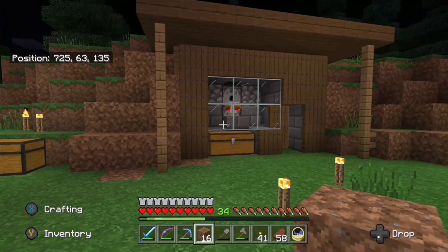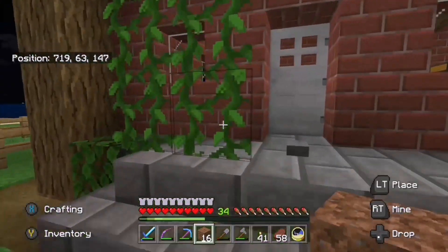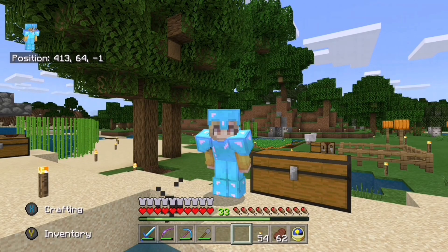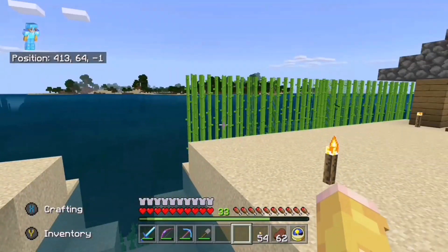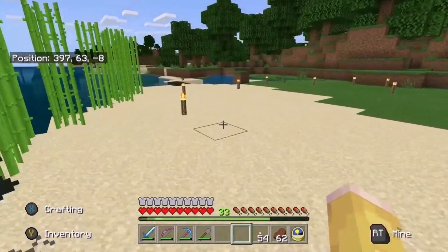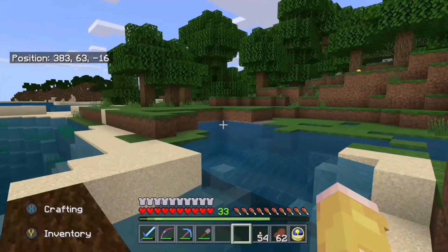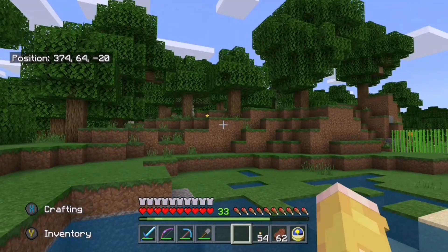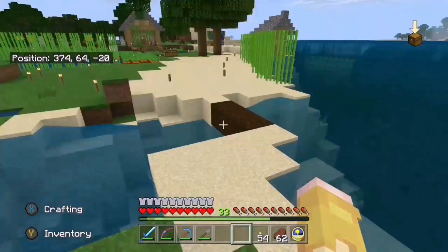Okay so it's done. Let's go have a sleep and then we can go start on the villager breeder. Okay, so we're back at the old base. This is where we're going to set up our villager breeder and I've already picked out a spot for it. What I want is somewhere very close to the water — I'll tell you why in a second. I'm thinking here and we're going to build an enclosure.